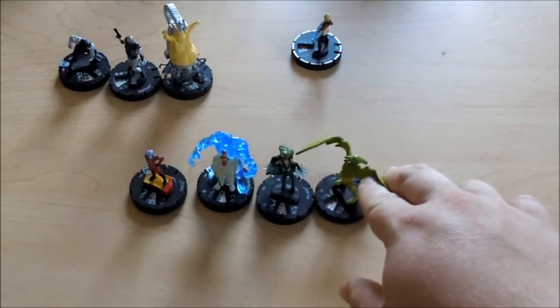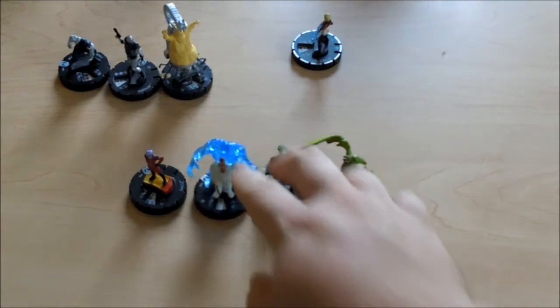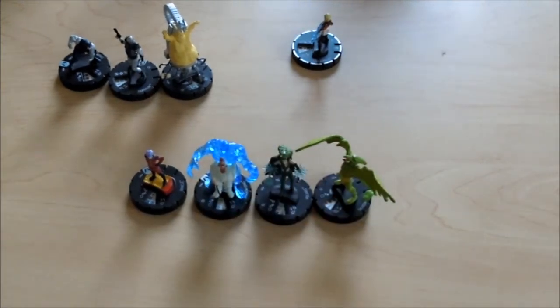Sauron was on his last click and Shadow King was getting pretty well beat up. I would base Cyclops with Shadow King thinking he could only do one action at a time, but he made every one of his breakaway rolls. So I'd base him, he'd roll, he'd break away, running shot, attack me. And then since I was adjacent to somebody normally, they'd take the damage from his special attack. I had no idea he did that. I really like that Chase figure after playing against it — that's probably the one I want the most.